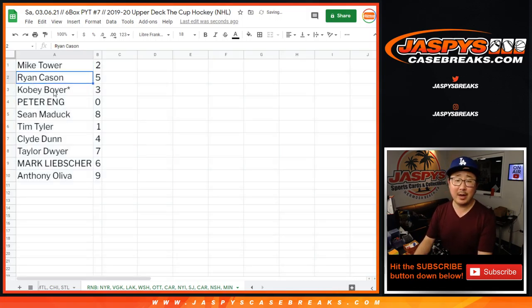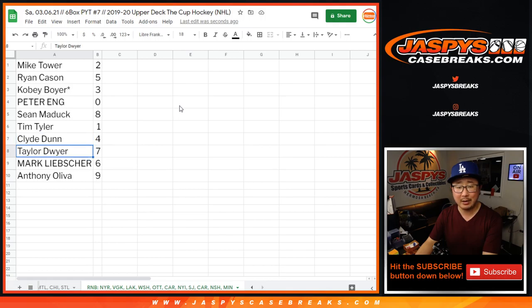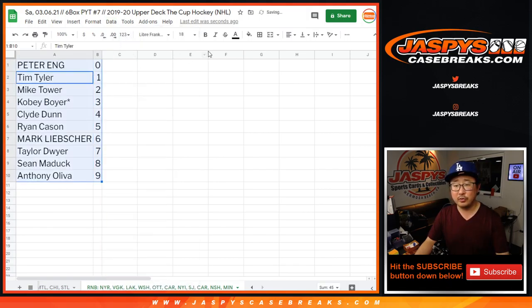Mike with 2, Ryan with 5, Kobe with 3, Peter with 0, Sean with 8, Tim with 1, Clyde with 4, Taylor with 7, Mark with 6, and Anthony with 9. Nice.